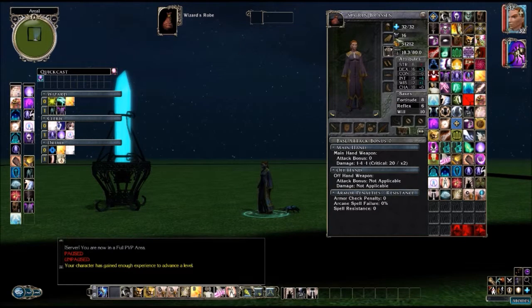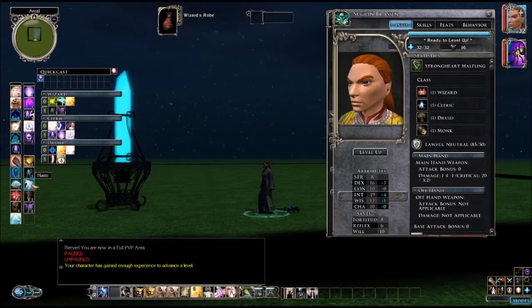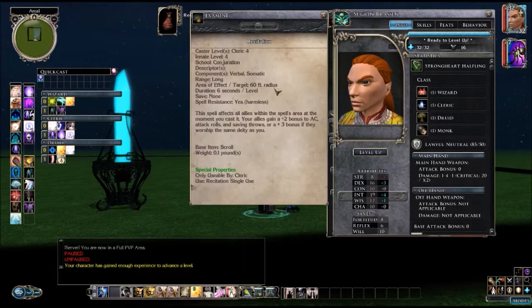Now let's go into spells. We have spells like Recitation, Reduced Person, Haste, Battle Tide, and Enlarged Person — but Enlarged Person is a negative. Recitation is an AoE spell that targets an area around you. You get a short-duration buff — plus two armor class, attack roll, and saving throw bonus. Plus three if they share the same deity as you. Since you're casting it on yourself, you get the plus three to all those things. If I cast this on myself I should get a 19 armor class. A decent level four spell, and it's a team buff.